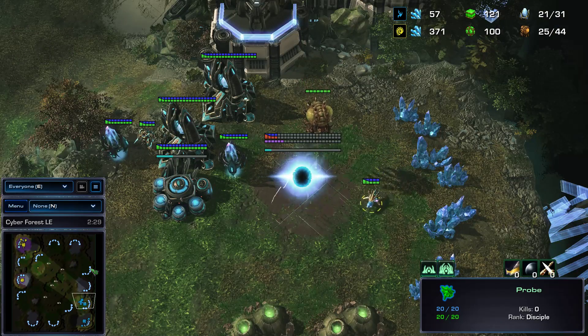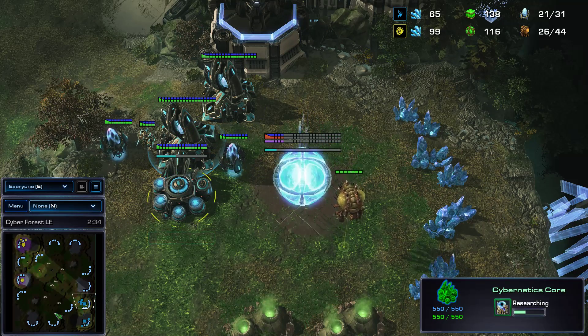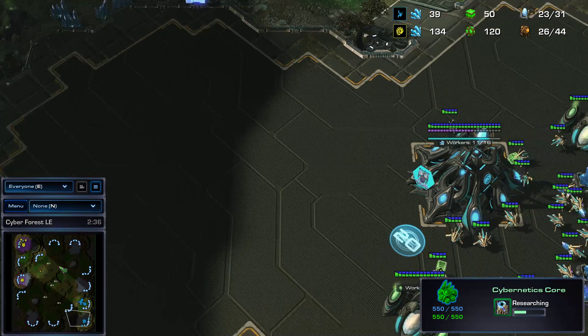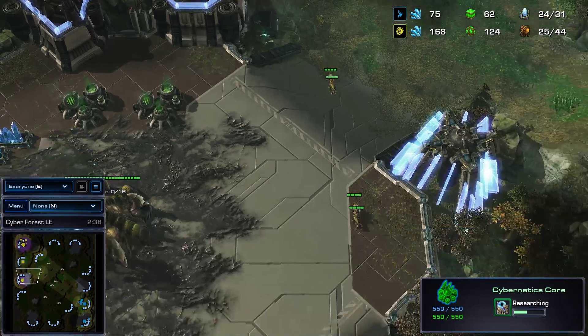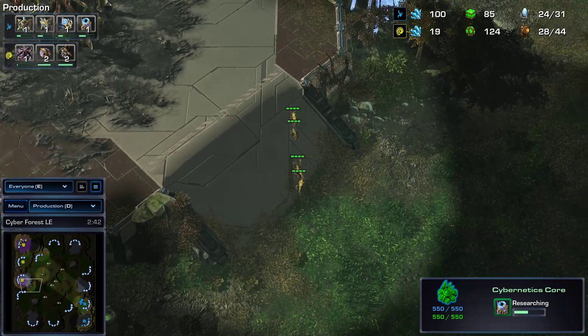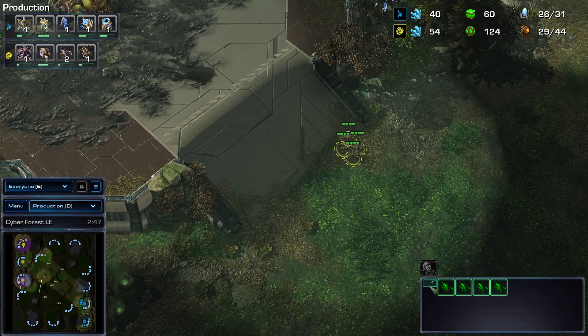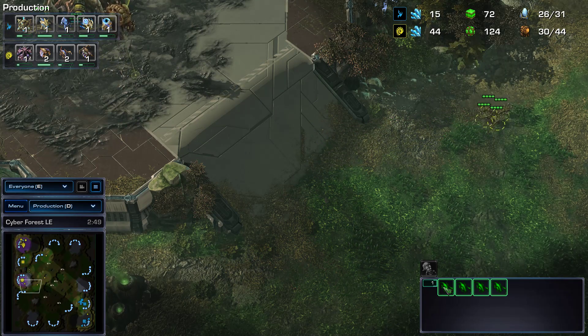Overlord does see the timing go down. Right now no production coming out of the gateways, but warp gate is being researched. You have two gas in the main and the warp gate was chrono boosted once, which normally means early aggression since the research time has already been decreased.